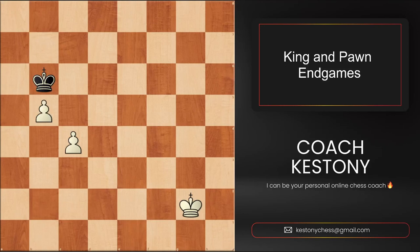Welcome to a chess lecture where you're going to learn the 10 most important concepts in king and pawn endgames. The first concept that you need to understand is the power of connected passed pawns. Black's king can never take the pawn at the back because the front pawn will run away from the king to promotion.